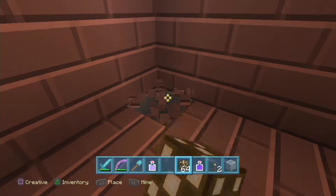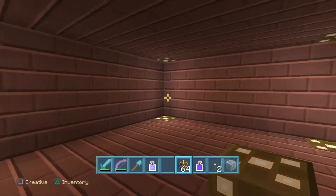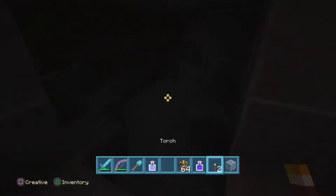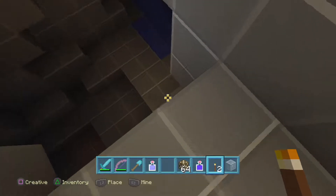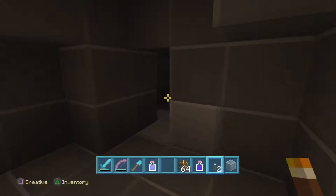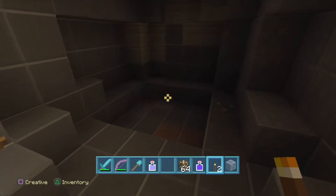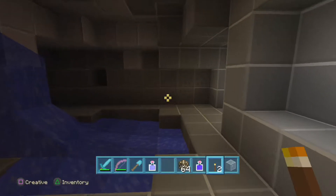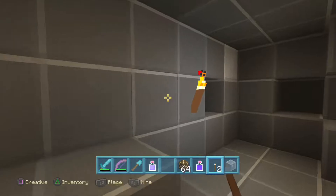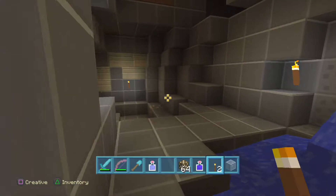Captain Bignob, can you show them the secret cave we found? So we found this secret cave — we're not even sure how we found it, but it looks really great. I love this design. I can see some sand that Captain Bignob missed. How did I miss that? This is just a regular cave and it looks like it ends here, but if we keep digging I'm sure we'll find something. Let's head back to the church.